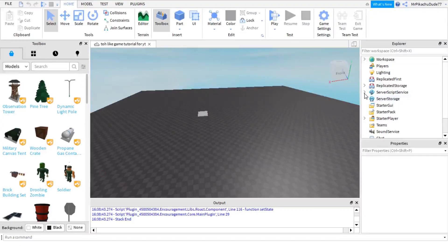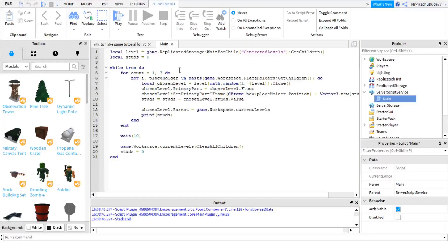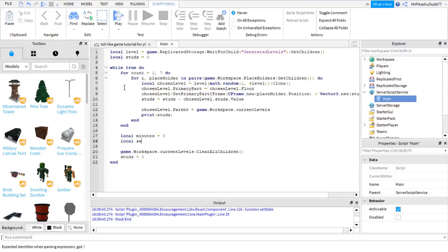First what you want to do is go to your main script, find where the wait is, and just delete it. Then type local minutes, and that equals however long you want the round to go — however many minutes. So if you want 2 minutes just put 2, if you want 3 just put 3. For now I'm just going to do each round 15 seconds, so I'm going to have minutes equal 0 and then local seconds equals 15.